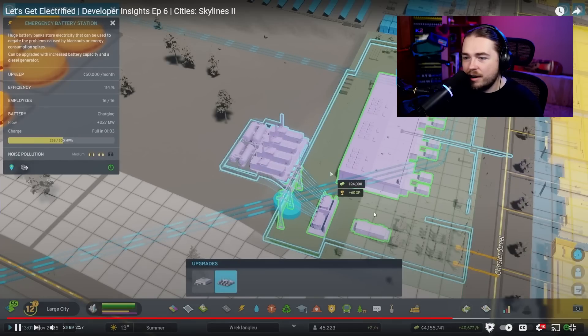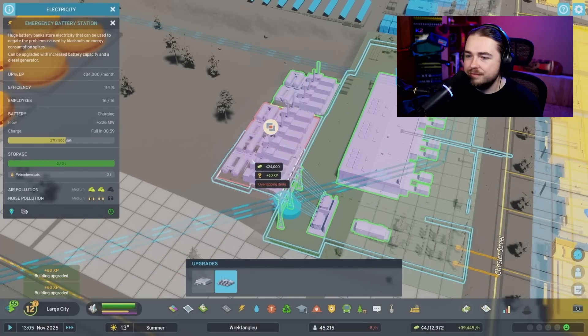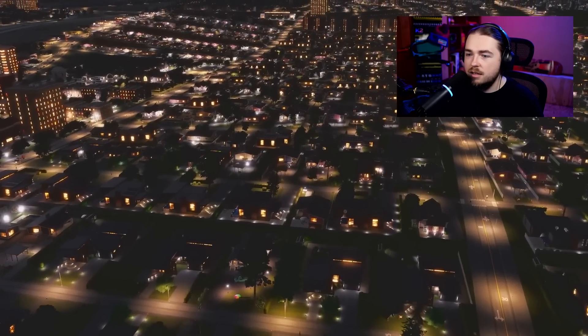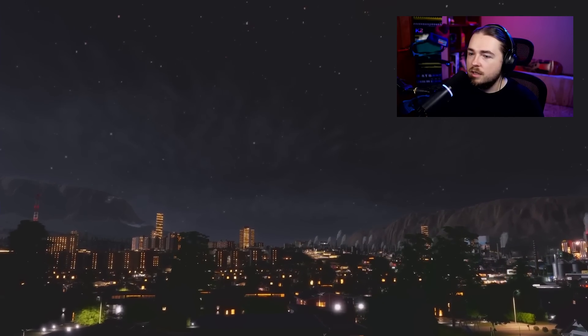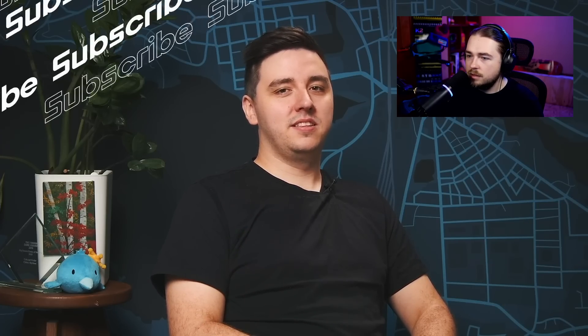They're adding the battery bank and showing diesel generators as upgrades. You can improve your city's electricity capacity and storage, sewage treatment, or water pumping. And look at those clouds — they look really nice. Beautiful glamour shot. Thanks for watching, and I'll see you in the next one for a look at maps and themes.